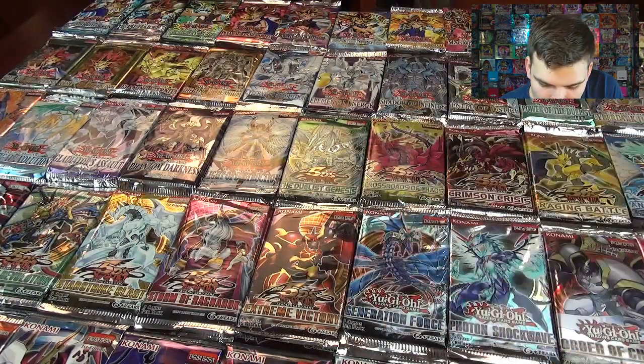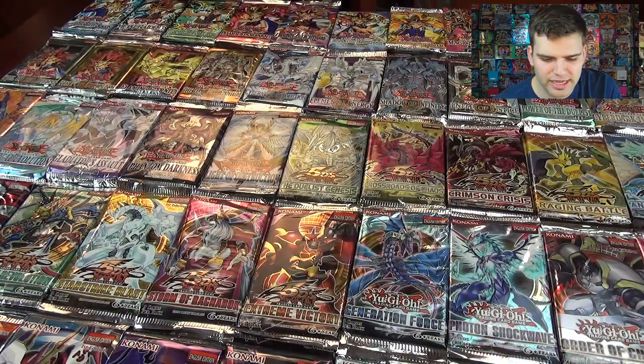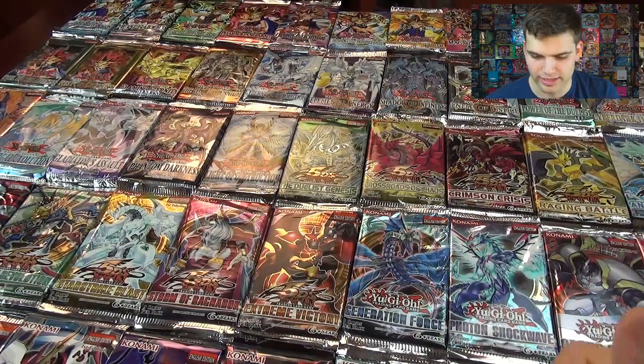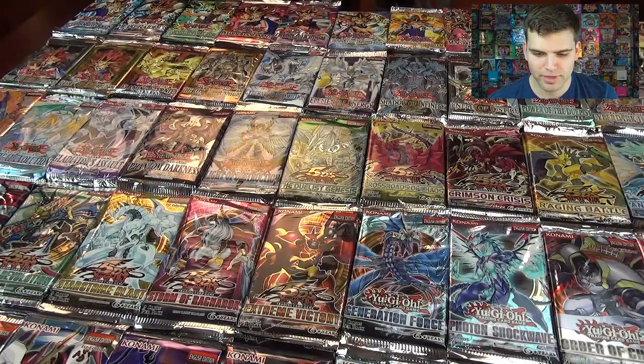And then we have Generation Force all the way to Primal Origins for all of Zexal. I believe there's 14 sets in original Yu-Gi-Oh!, 13 sets in GX, 12 sets in 5Ds, and 12 sets in Zexal. And now Arc-V, the new Yu-Gi-Oh! series, is coming out with Duelist Alliance — a new anime to come out.